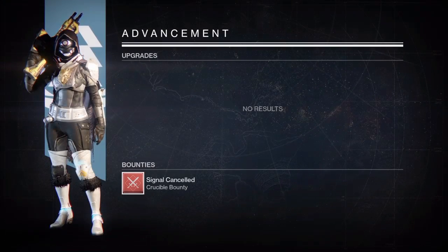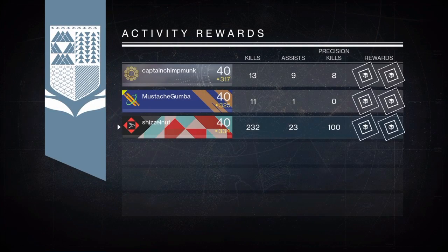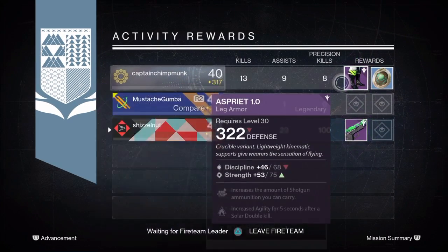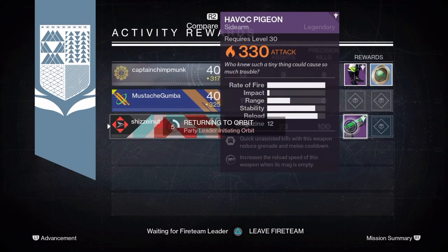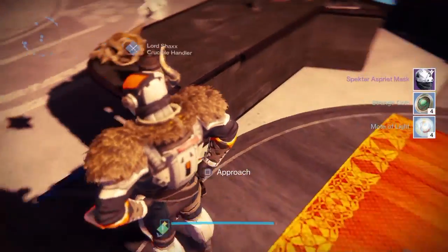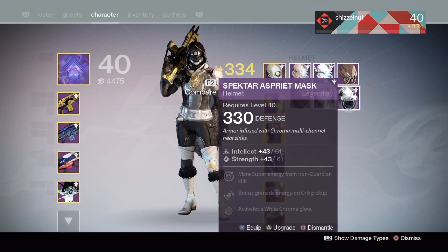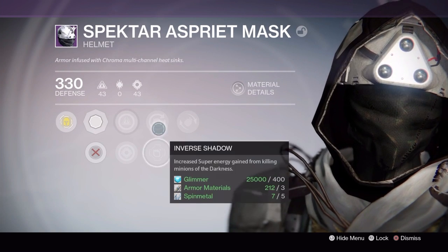For my Nightfall rewards, I got something I didn't really want, so I dismantled it because it didn't have good perks. Chipmunk got Boots, I'm pretty sure, which is good for him because he's really low-light — 322. I got a 330 Havoc Pigeon, but not really good perk rolls: Assisted Kills with this weapon, reduced Grenade cooldown, and increased reload speed when the mag is empty. I also got the Dismantled Ridway after getting into Shaxx's bounty, plus a helmet. It looks cool, but like I said, my Hunter is pretty set and I like the gear it already has.